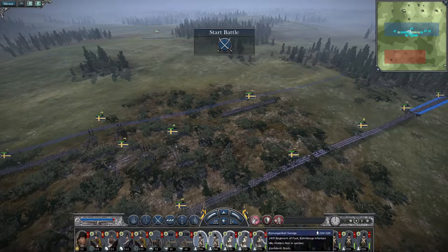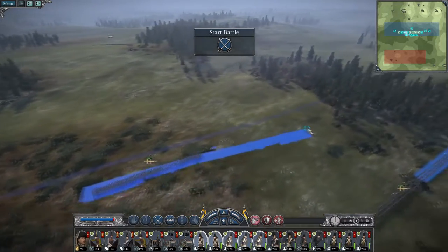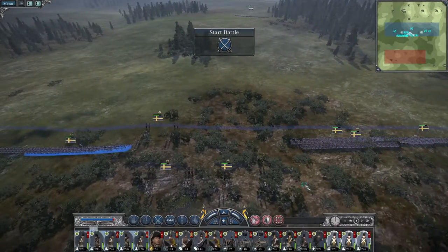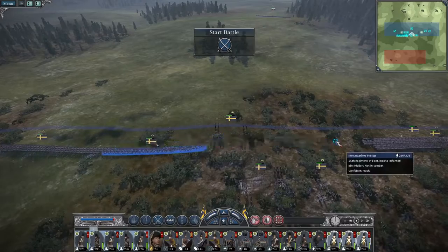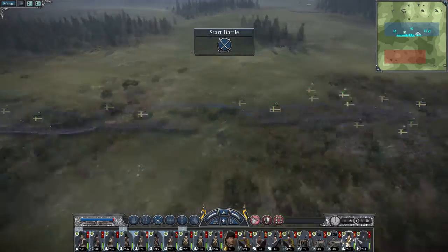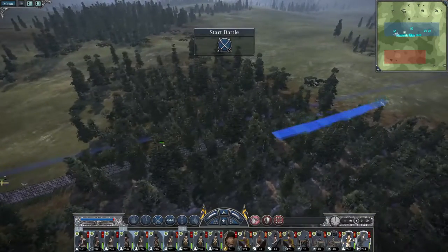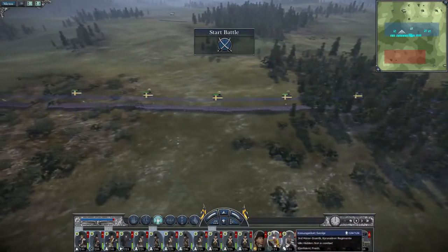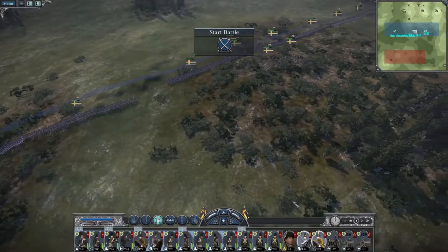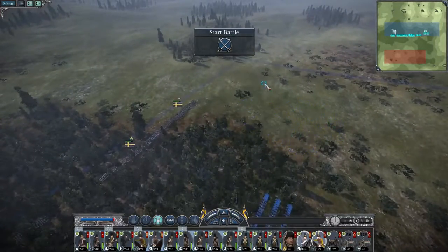My Bjornborg militia — to be honest I want to form up a bit flexibly. Bjornborg militia on one flank and Delta on the other, a grenadier and skirmish unit on either flank. I want to advance chiefly onto wherever the reinforcements are coming from, not from the enemy right in front of me.